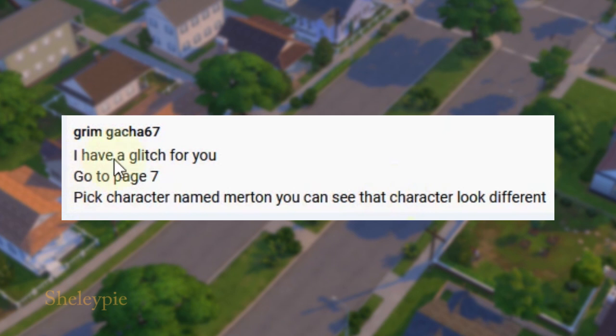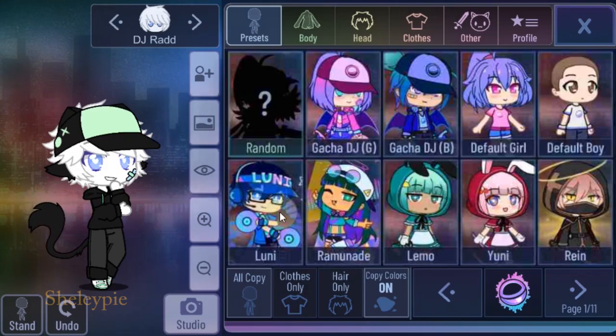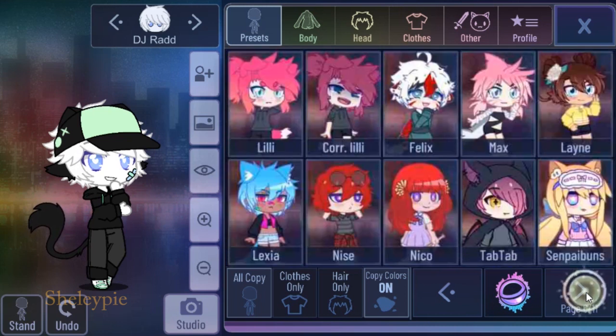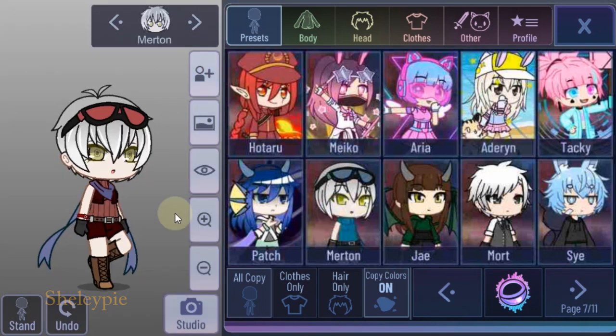This one says: I have a place for you. Go to page seven, pick the character named Merton, and you can see the character looks different. So I'm in preset now, and just gonna go to the full club there. Go to page seven — alright, I'm there. Let's see — character Merton. Even that, it changed the background completely.